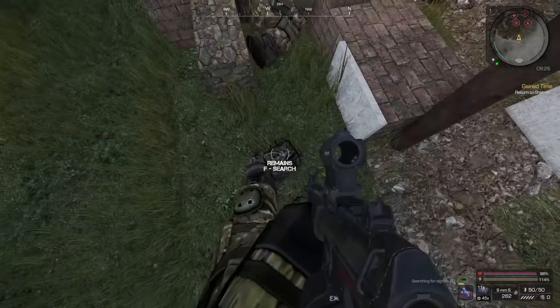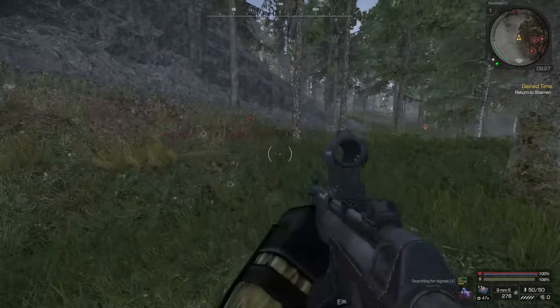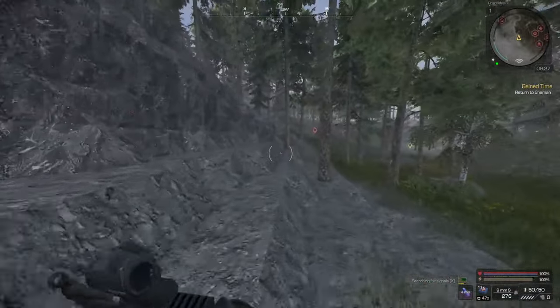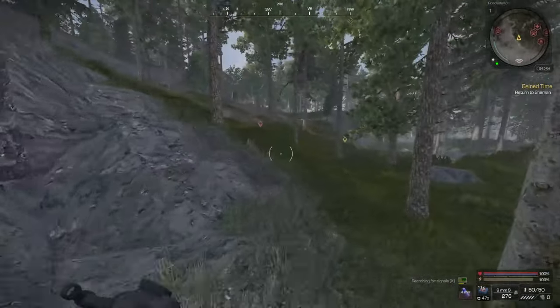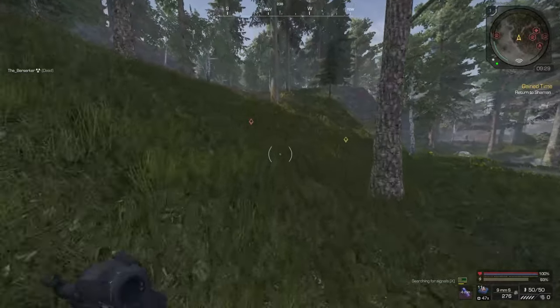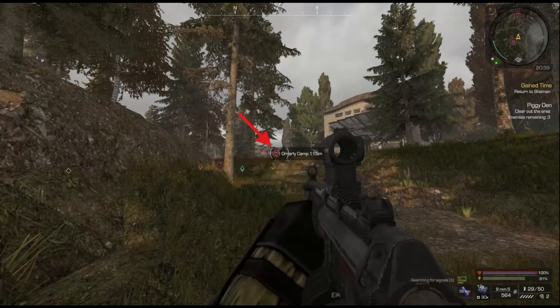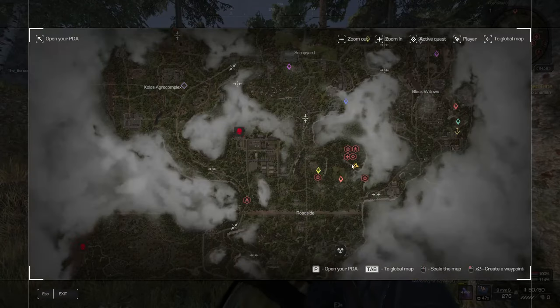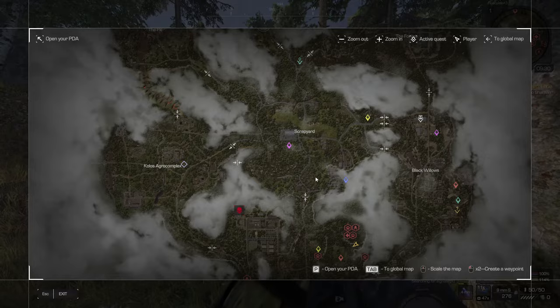You can also get crap out from military bases and orderly camps. Military bases and orderly camps can be found in black willow, scrapyard, and colos agro complex.